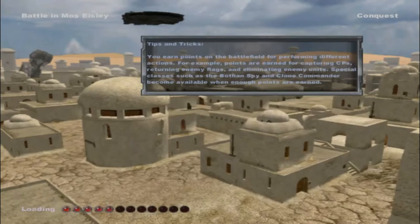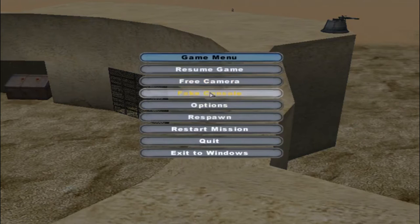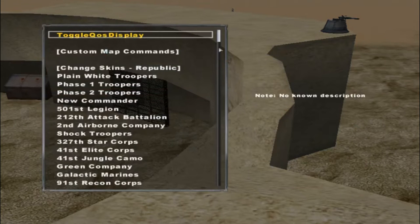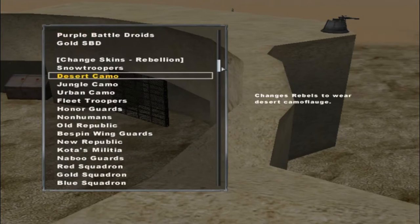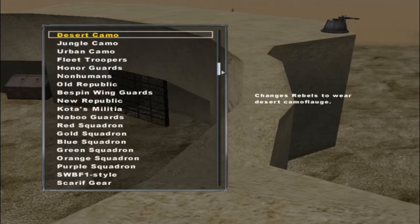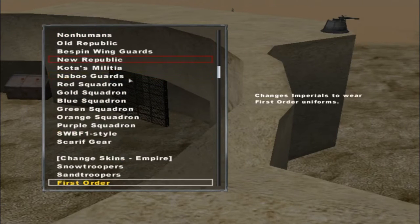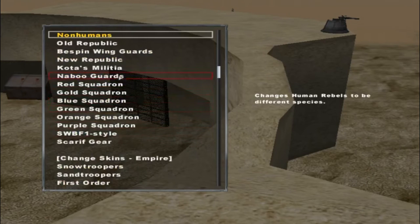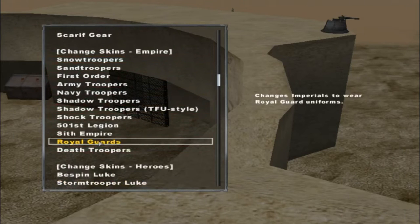Hello everyone and welcome to a brand new Star Wars Battlefront 2 mod map video. Today we are going to continue with the skin changer mod version 8.9, but this time we are going to change the skins for the Rebels and the Empire. We are going to change the Rebels to Coda's Militia and the Empire to the Royal Guards, so we have different sides here.